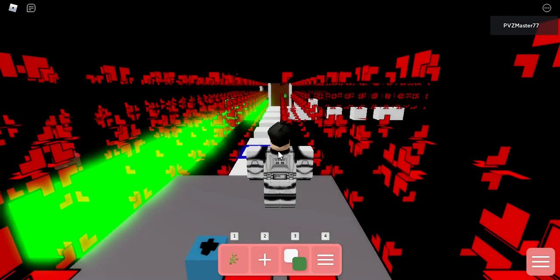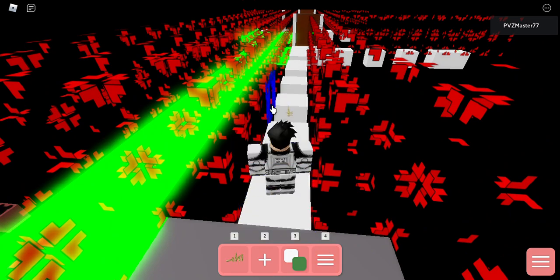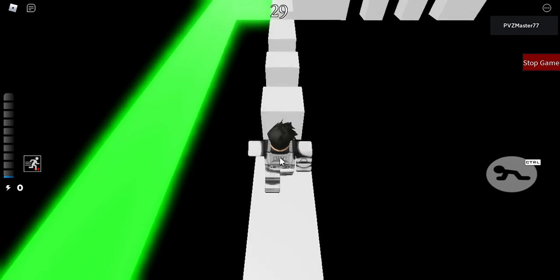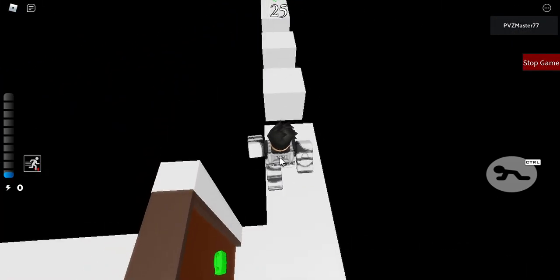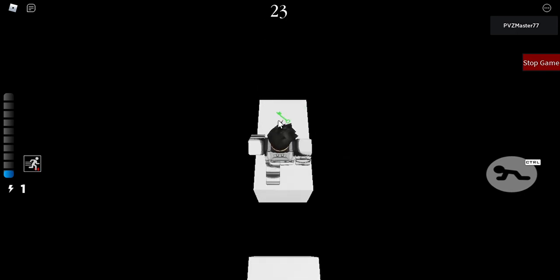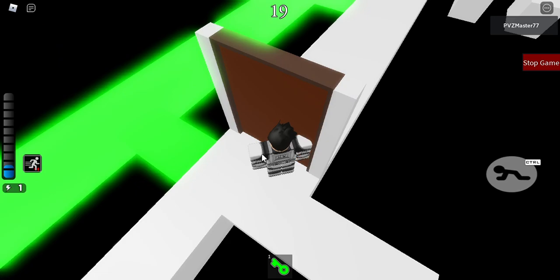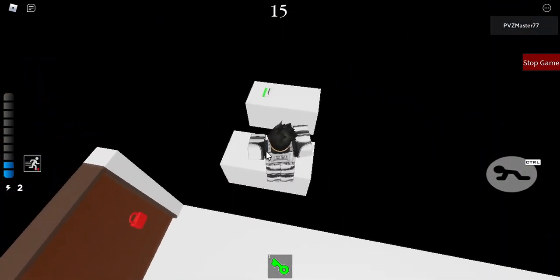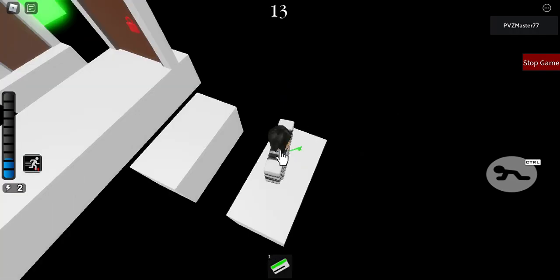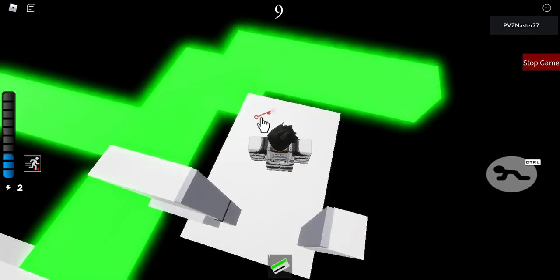That wasn't supposed to happen — I think I put an invisible block thing. Let's try that again without running into the invisible block. The green key... the green key card... the red key.